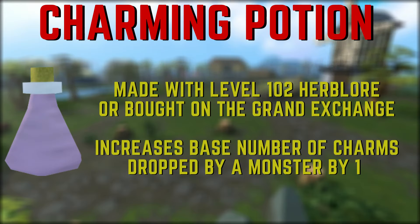Finally, we're going to talk about the Charming Potion. It's a potion created at level 102 Herblore or purchased on the Grand Exchange. What it does is increase the base number of charms dropped by a monster by one for 6 minutes per dose. This can help speed up the amount of charms you get while collecting them.